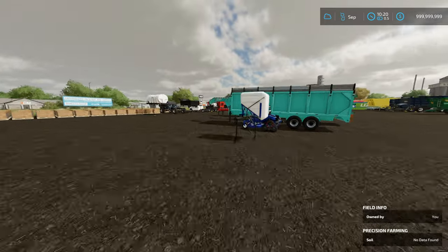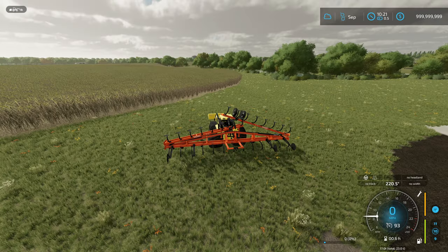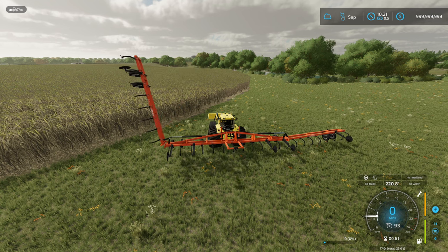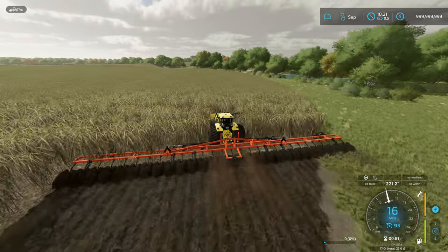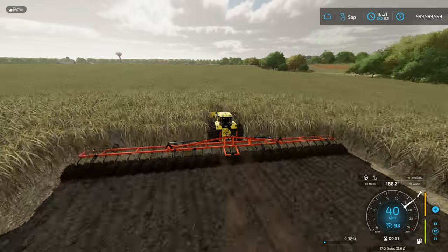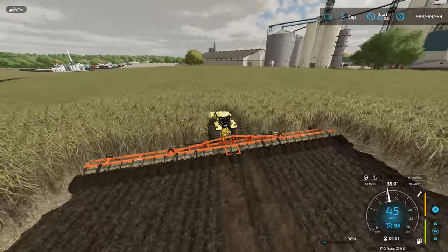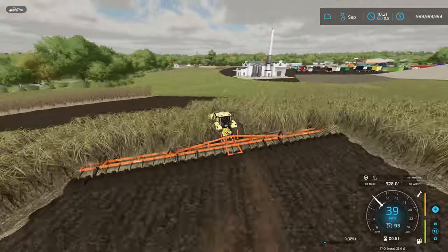The real speed limit mod allows you to remove working speed restrictions. So if you have a plow with a working speed already set, you hit Alt+0 and it removes that restriction. Now you can plow the whole field at whatever speed the tractor can actually pull that implement — not necessarily the max speed of the tractor, but the max speed it can pull with that attached.